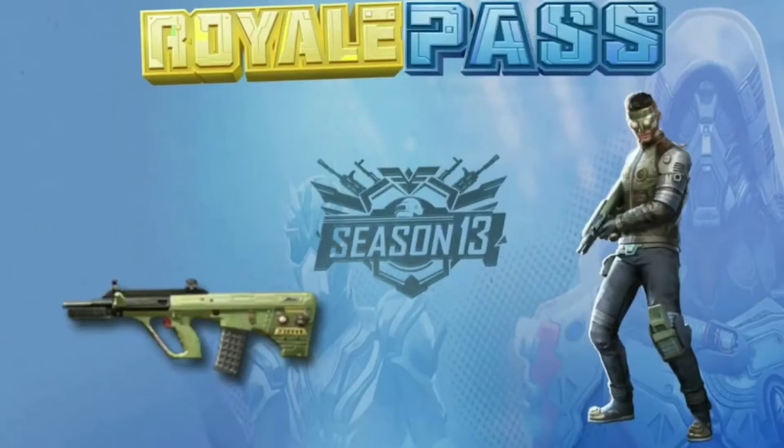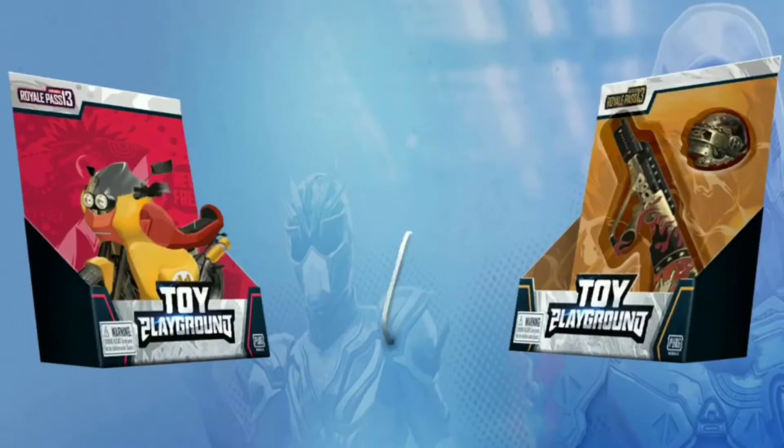Hi guys, let's see our Season 13 leaks. So these are the tier rewards — in diamond, an AUG skin is going to be found; this dress is going to be found in gold; and the mask is going to be found in platinum. There are also some toy-type rewards with a cartoonish look. We can see a bike — it looks good. AUG skin plus a level 3 helmet.